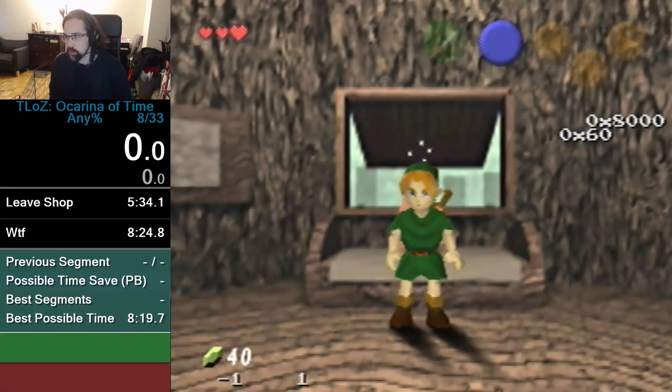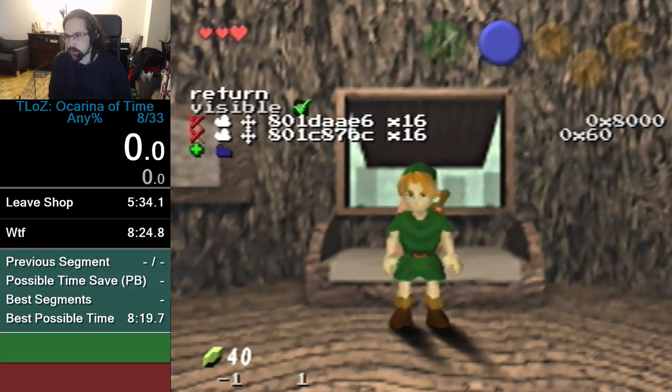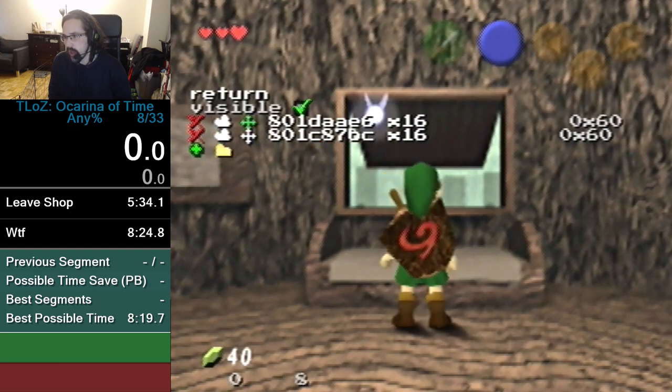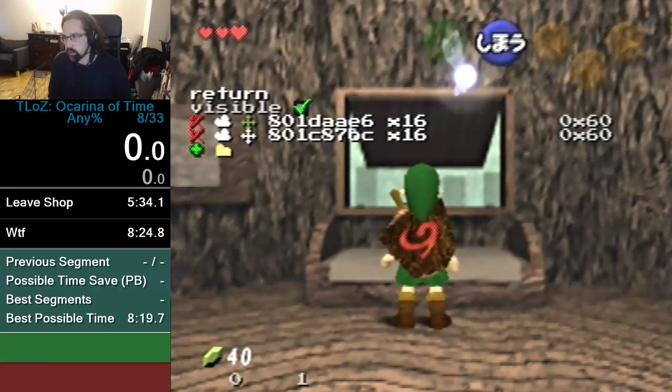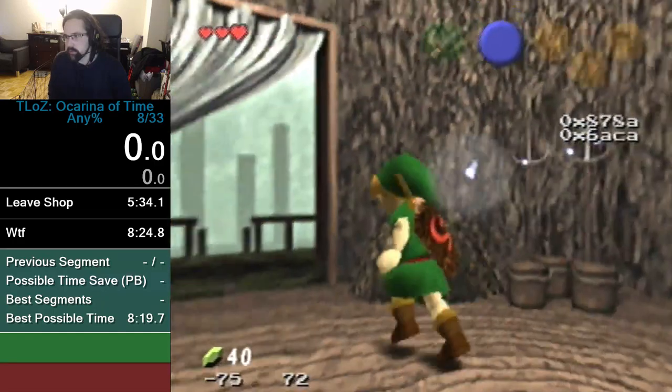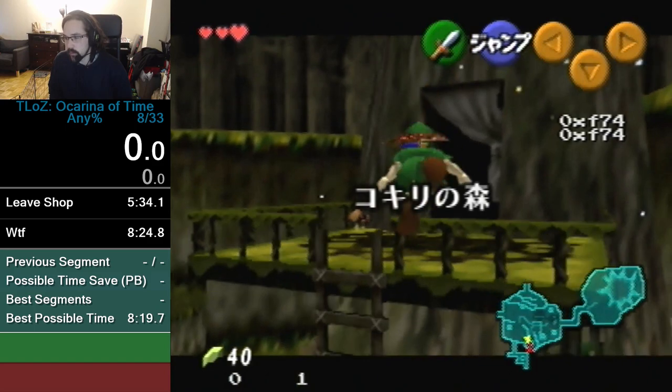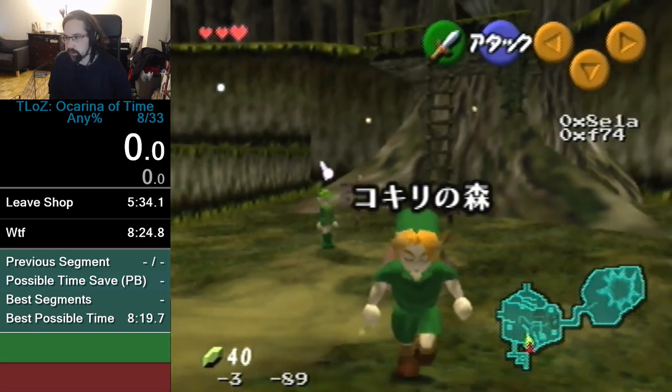The two watches on the side of the screen right now are: links facing angle — you can see it changes when Link moves — and the camera facing angle, which is different than Link's facing angle because the camera doesn't always look where Link looks.